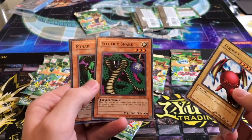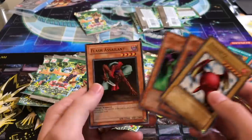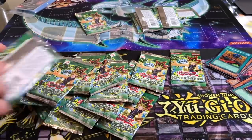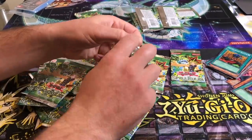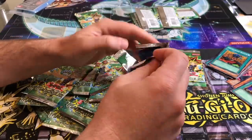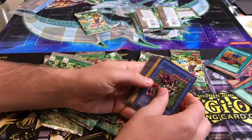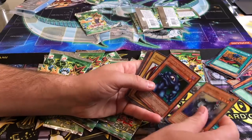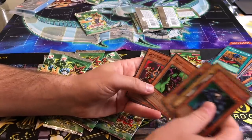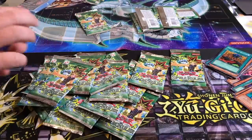Oh, that was a video about Electric Snake — because you can draw two cards if they discard it. Flash Assailant — if you Delinquent Duo it or something. I wrecked the pack — destroyed, gone. Giant Turtle. You can start burn decking me. Jigging — I'm definitely playing Jigging. No foils yet, man.